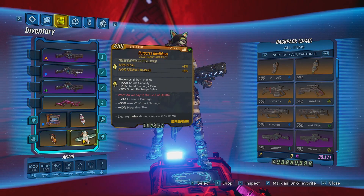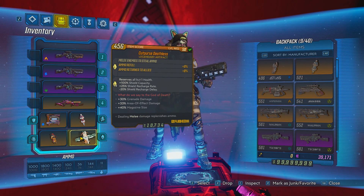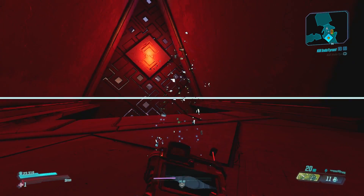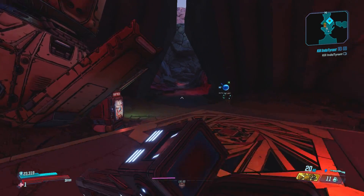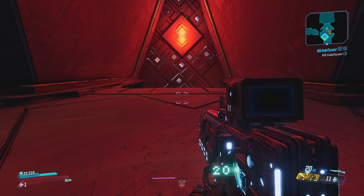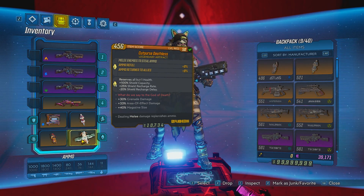Another thing I forgot to mention: make sure the cut purse is also deathless. What that does is give you one health point and your shield has 100% capacity. As you can see I have 23,000 shields, so if I'm down to like 10 shields I can just throw the shock weapon and I'm instantly back to full shields. Definitely take the deathless version of the cut purse if possible.